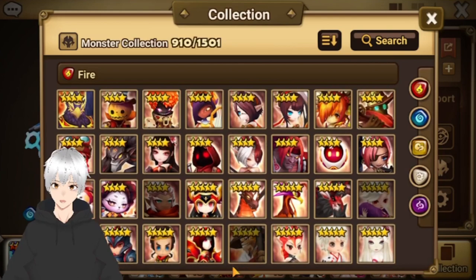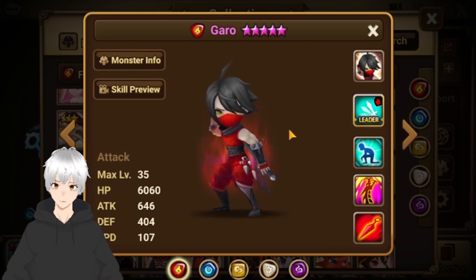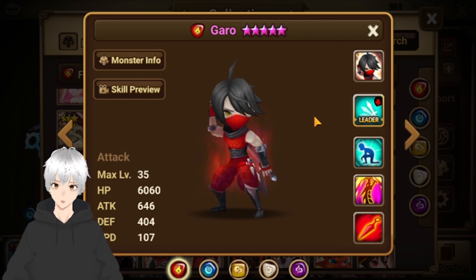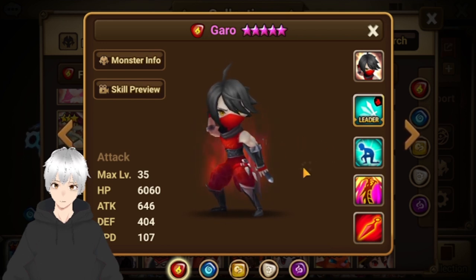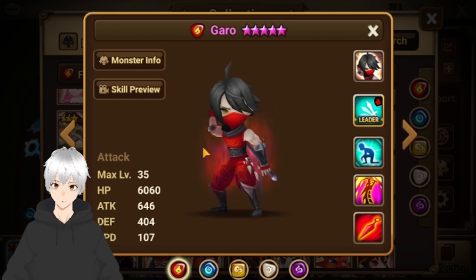My top 5 is definitely this guy — Garo, one of the best Nat 4s in the game. He has a unique passive skill. Rune him on speed, crit damage, attack with Vampire Blade or Vampire Nemesis. Vampire Blade if you have low crit rate, but if you have really good runes, I suggest Vampire Nemesis. Really great unit in Siege, Guild War, RTA, Arena, and TOA. If you encounter the 2 Light Valkyrie with Zyros, you can just press auto and Garo will do the job.